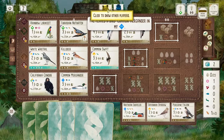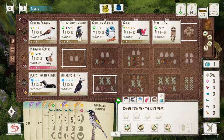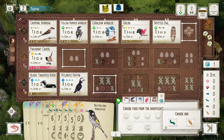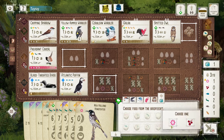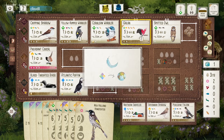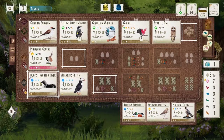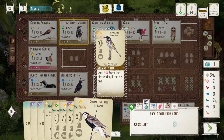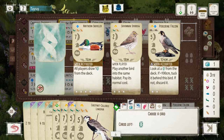Merganser — interesting. Must be for bonus card or brown power. Not the strongest play, I must say. Nectar. Need some grain. Need some grub. More nectar — I'll take it. They still don't have any tugging bird, so I don't think my Bunting is going to matter here.